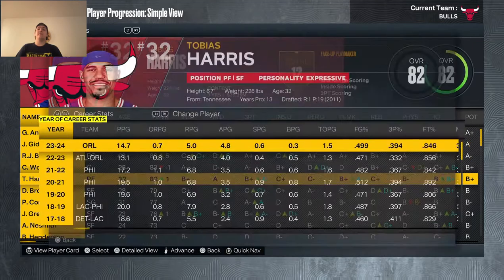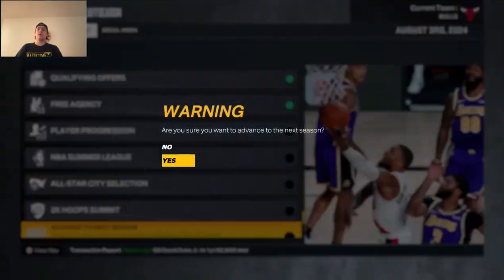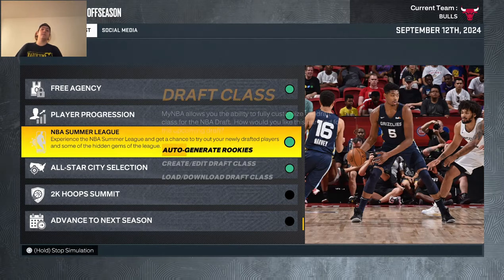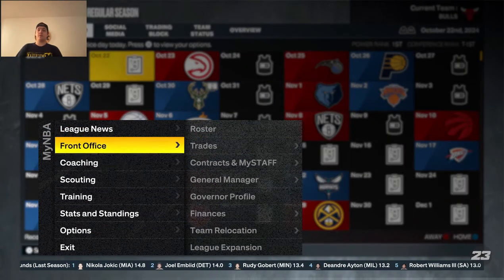Now it's time to take control of the team after year 3. I'm probably going to have to trade Giannis and Josh Giddey if I want RJ to win MVP, since Giannis is 96 overall and taking too much away from RJ. RJ is up to an 89 overall but is still the third-best player on the team. Josh Giddey also averages too much of everything.